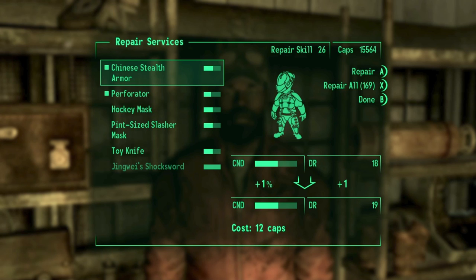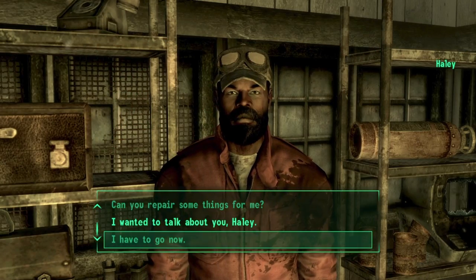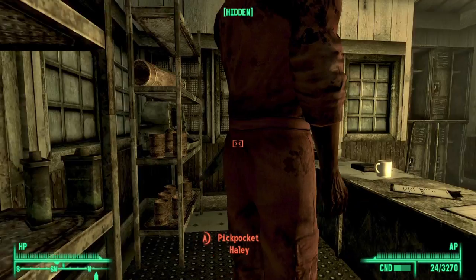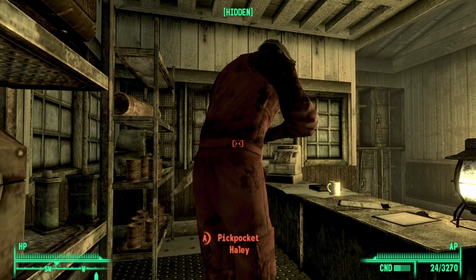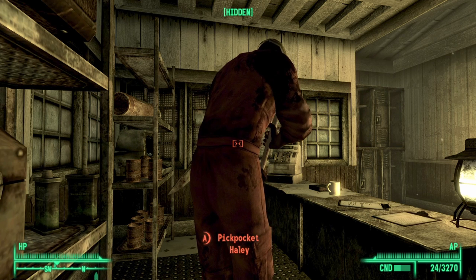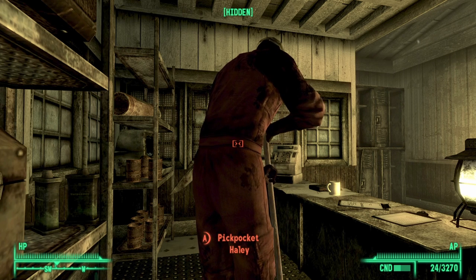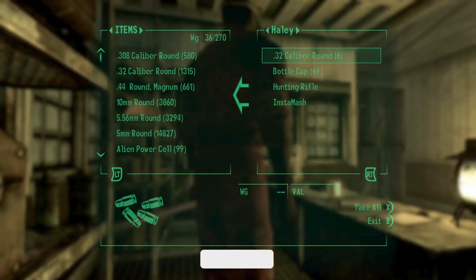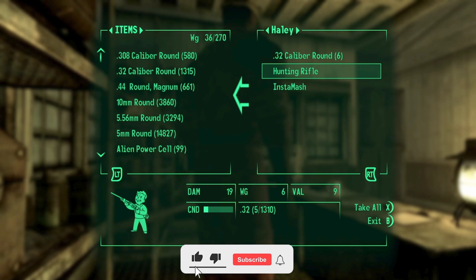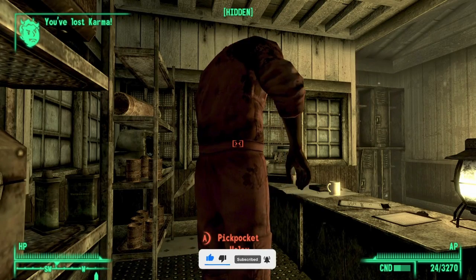Now on the assumption that you do repair all your gear, you can actually get your money back. The simplest way is to exit any dialogue you have with him, go into sneak mode, and simply try to take your money back. Before you do this I would advise that you save your game, because there is a high possibility he will catch you. So save your game and then simply try to take your money back. And just like that I have been able to take my money back and I did not get caught in the process.